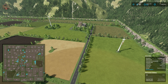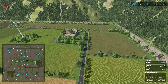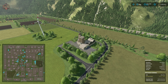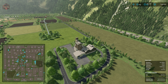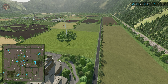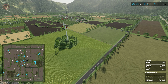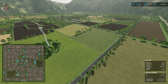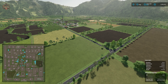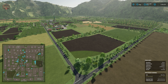This map has 12 productions built in - the description said six, but it doesn't seem to include the greenhouses. We have three large greenhouses pre-placed at the main starting farm and two medium greenhouses at another farm area. Additional productions include a spinnery, tailor, grain mill, dairy, sawmill, the lime factory as a bioproduction, and the biogas plant itself.